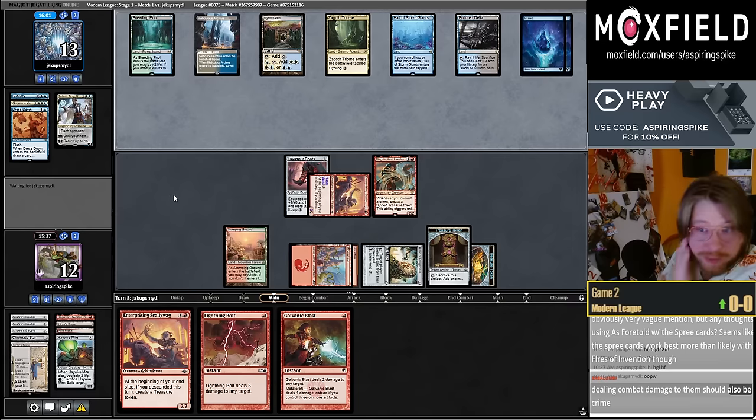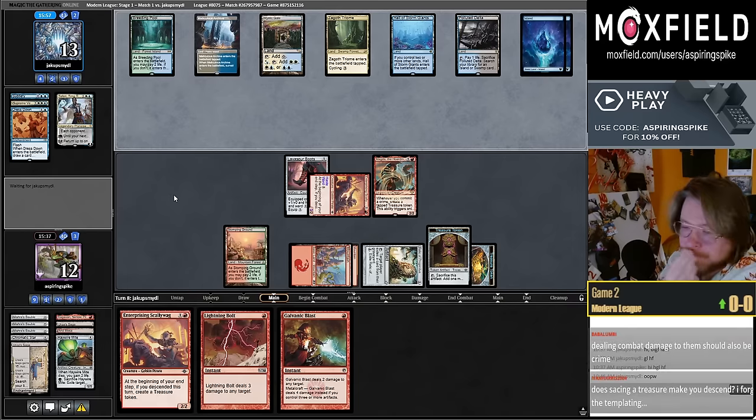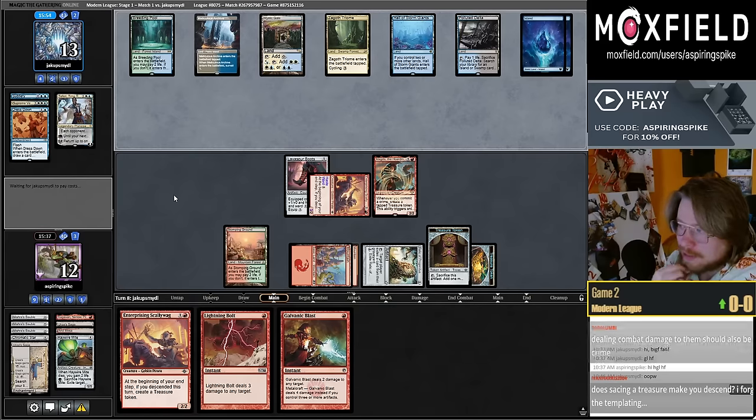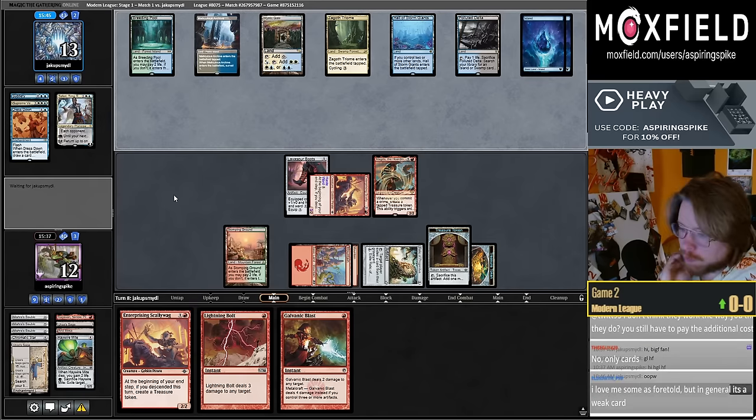With the Spree cards — you can't just take As We're Told once and then Spree with all the modes. I think you would just discount those Spree cards by one mana — that's a misunderstanding. Sacking a token does not let you Descend; it has to be a non-token permanent that goes to the yard.